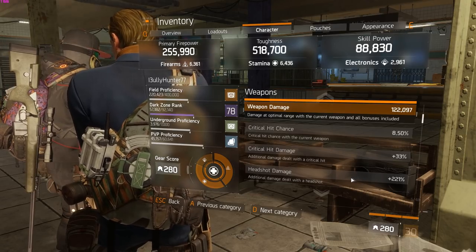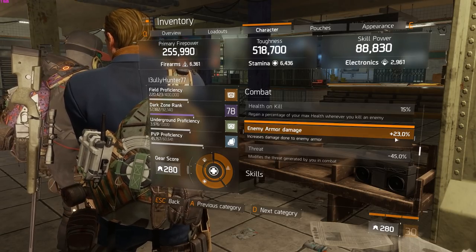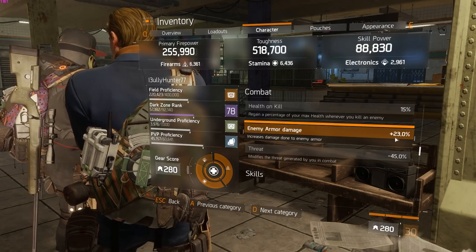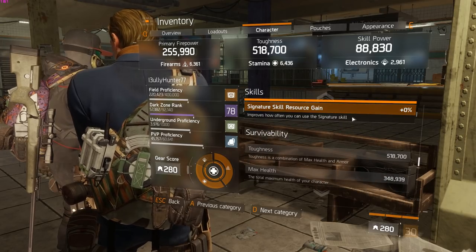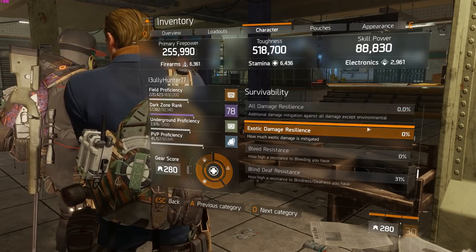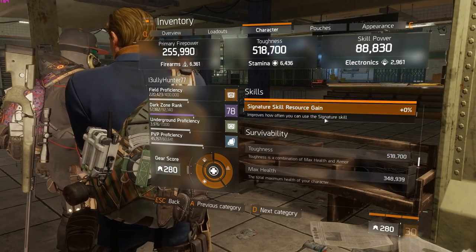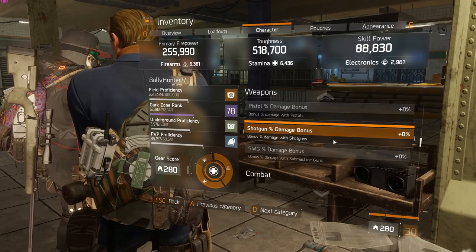The sniper has around 21% headshot damage. So 23% enemy armor damage, plus 15% from destructive is 38%, plus around 23-24% from the M4 — that's a lot of enemy armor damage. 350k HP, no EDR since we're only fighting NPCs. 43% damage to elite. That's basically what I run in PVE.